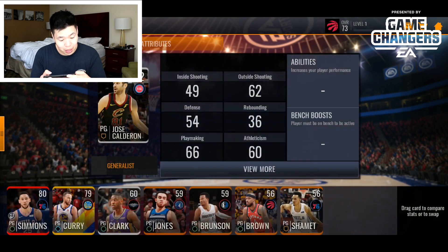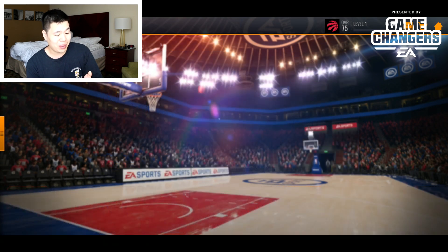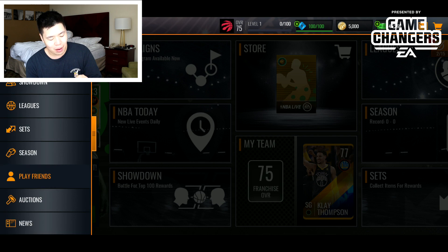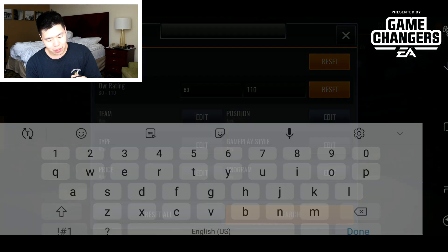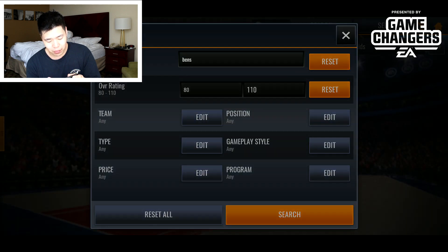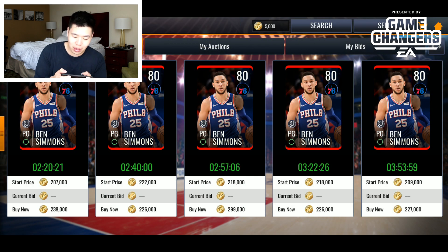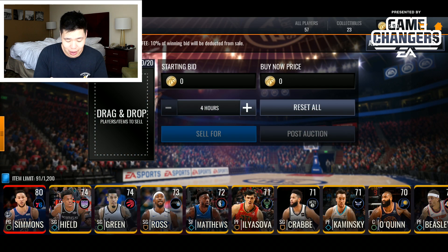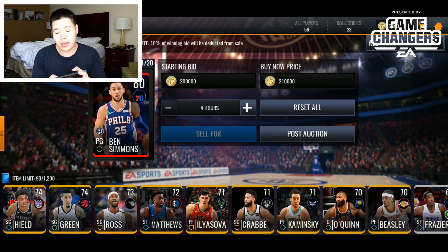We might do a quick shopping spree. All the gold players on my bench are nice but I might just sell them — maybe do some sets to get another elite. Let's check the auction house for Ben Simmons. Looks like he's going for about 220k coins — not bad. I'm listing him for 210k then maybe 200k. We got an elite and some coins.